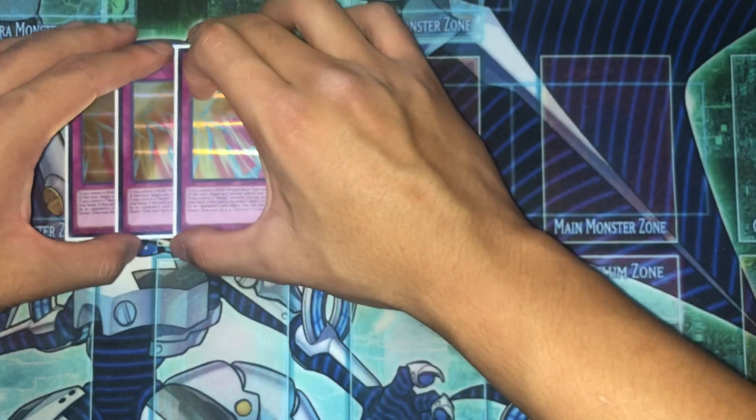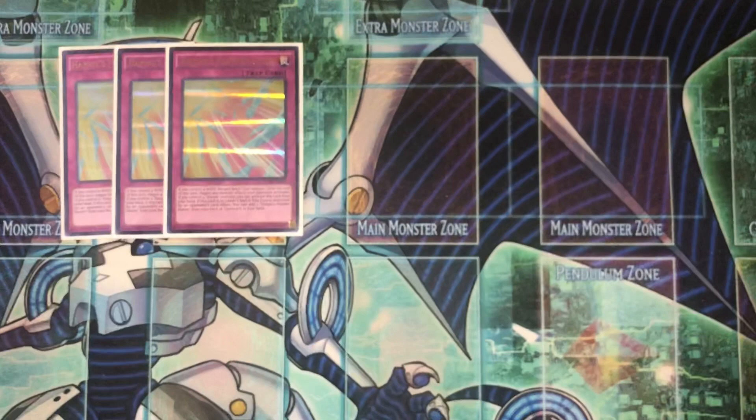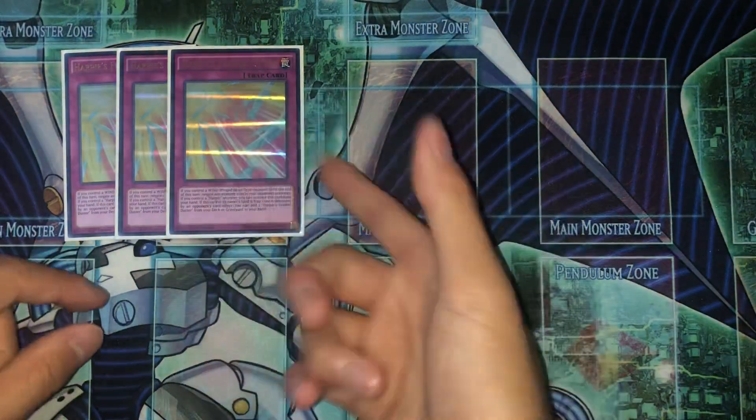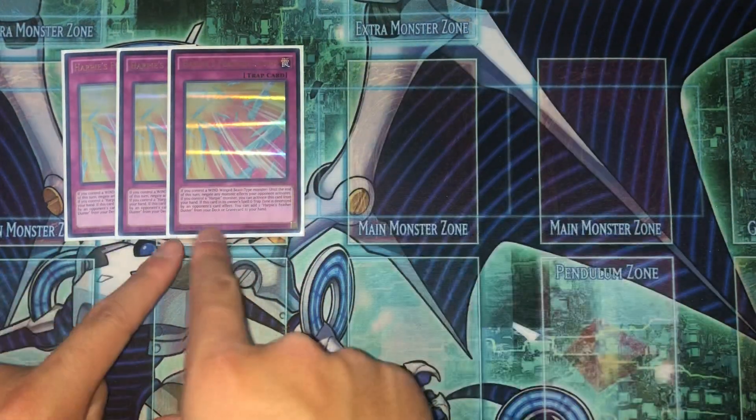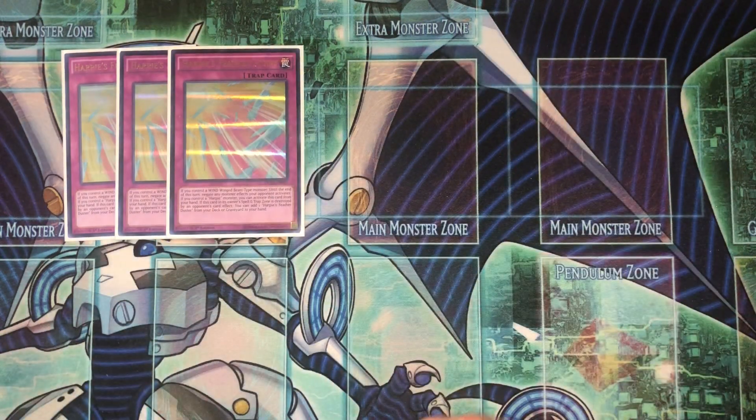The best trap card in this deck is Harpy Feather Storm. This card is just so good because it's technically a hand trap if you control a Wind Winged Beast on the field. You need to run this at three — if you're not, you're not playing Harpies correctly.